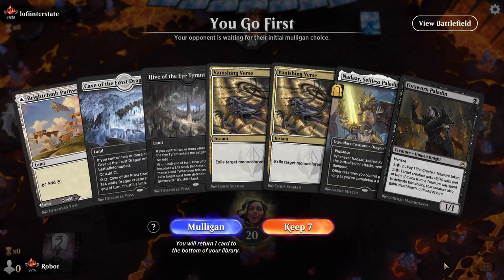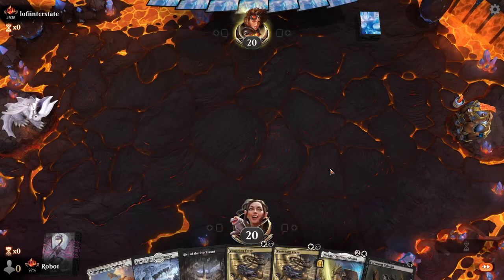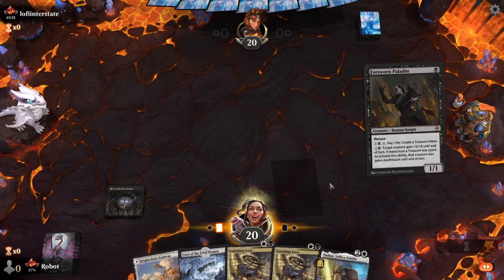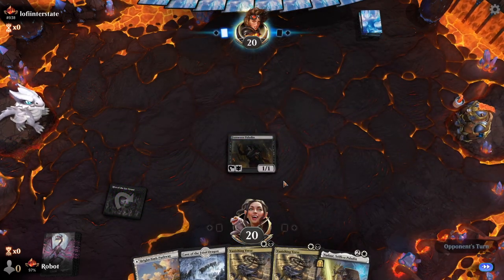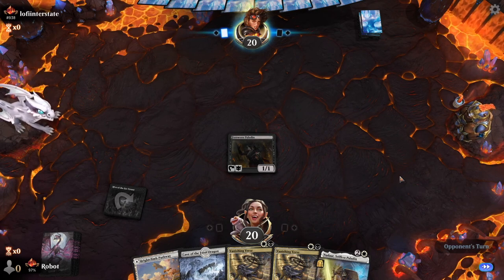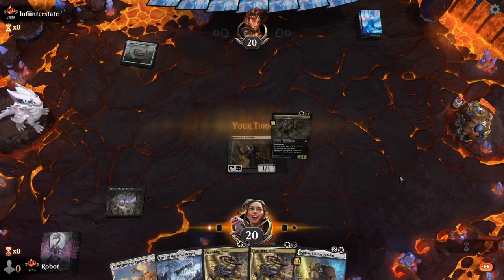We lost our number. Not the best hand. Vanishing Verse is either amazing if you're playing against Mono Green, or if you're playing against control then it's a bit of a dud. So having two in our hand is either great or really bad.